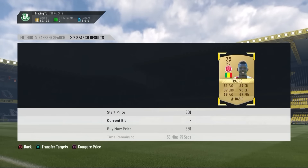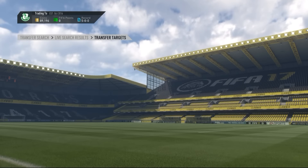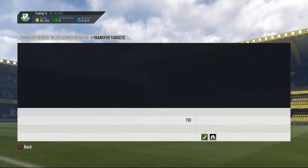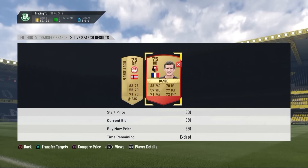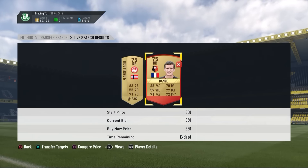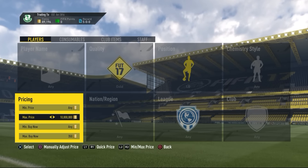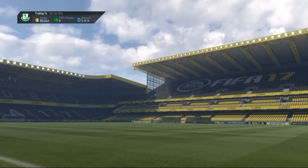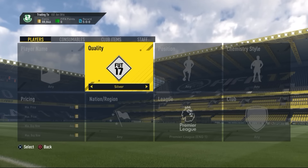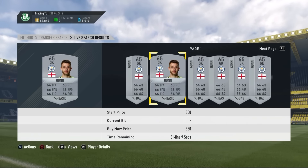The fifteenth method is right backs at 350 coins — don't filter by league, just go to gold. Keep refreshing the market and if a player from the Premier League or Ligue 1 appears, snap them up right away. This also works with left backs at 350 coins. I got a Spanish league card there and you can make some nice coins — easy as that.